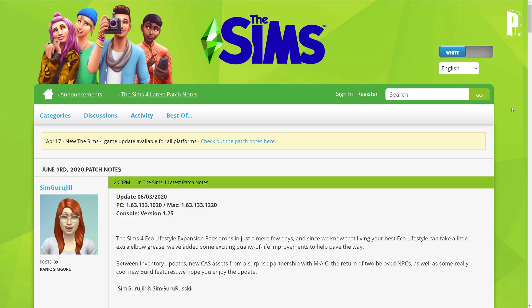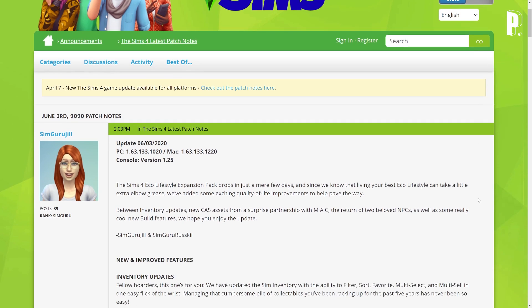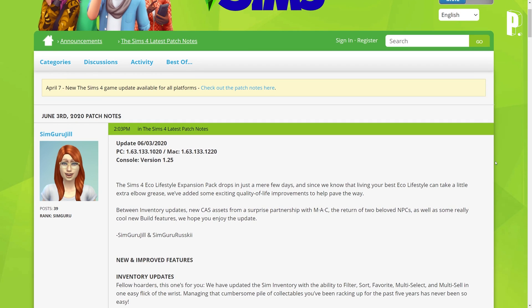Today I'm going to be giving you guys a full overview of the patch notes — every single thing that's in the patch notes coming with this brand new free update. Yes, it is completely free. This is the update for June 3rd, 2020, for PC version 1.63.133.1020, Mac 1.63.133.1220, and console version 1.25. So this includes both the PC, Mac, and console patches all together.